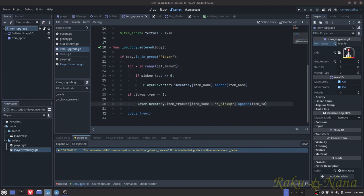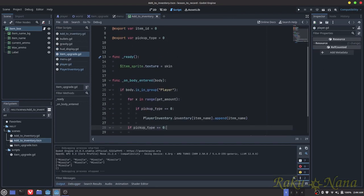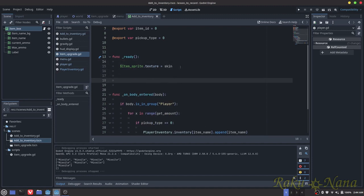Now with that being said, we're going to create a couple of new functions here. I'm going to go up here and add function max capacity increase and pass.